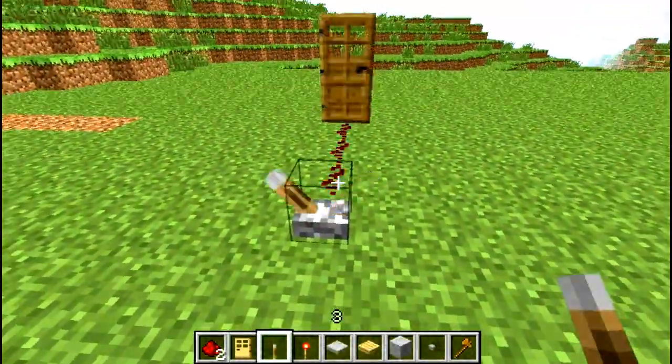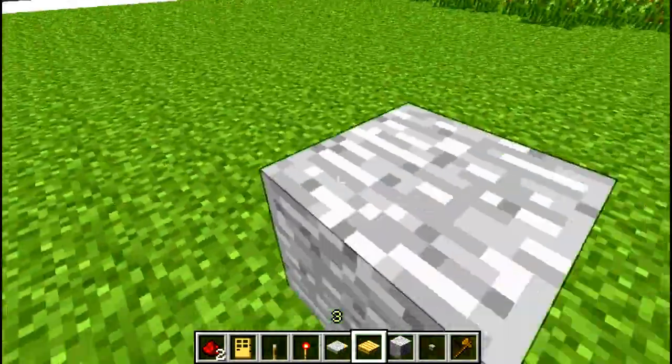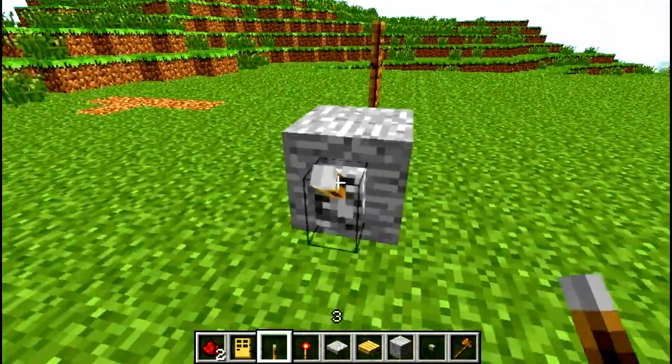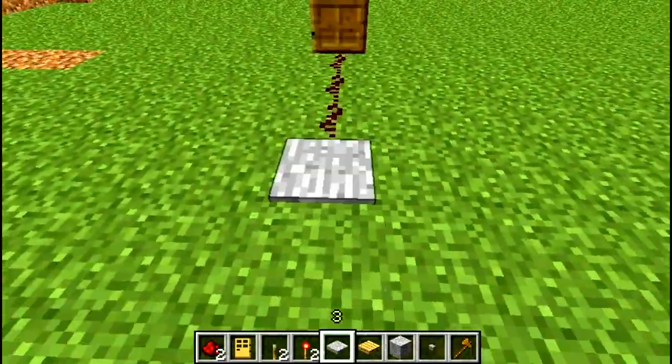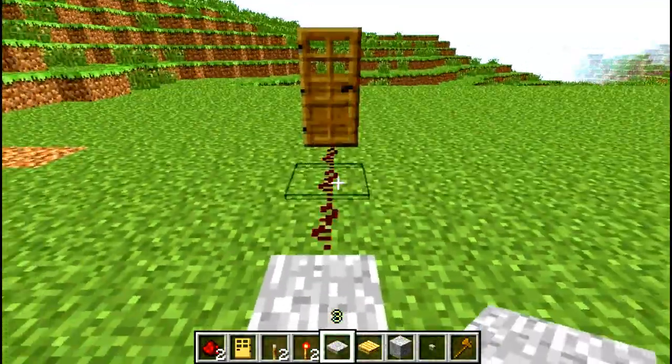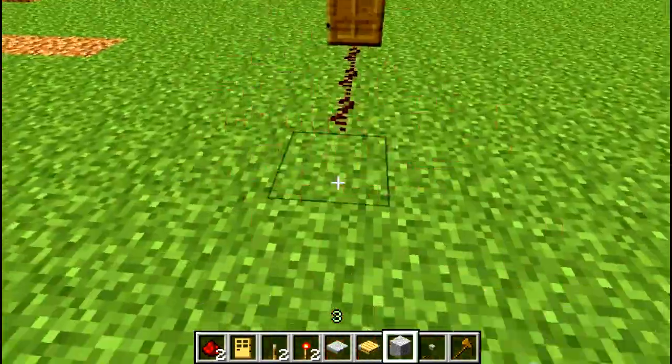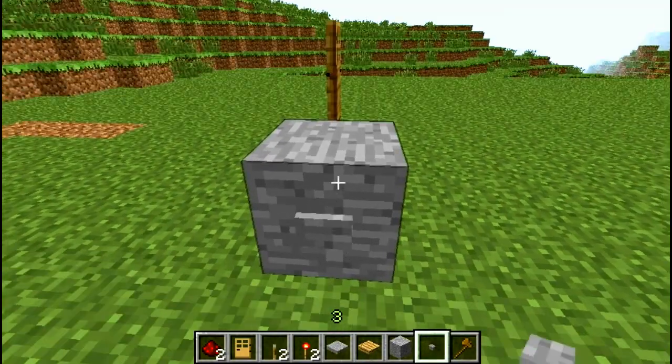There are various sources of power. The main one I'll use is a lever. We also have a redstone torch, a pressure plate — which is activated when stepped on — and a button, which offers a short pulse of power.